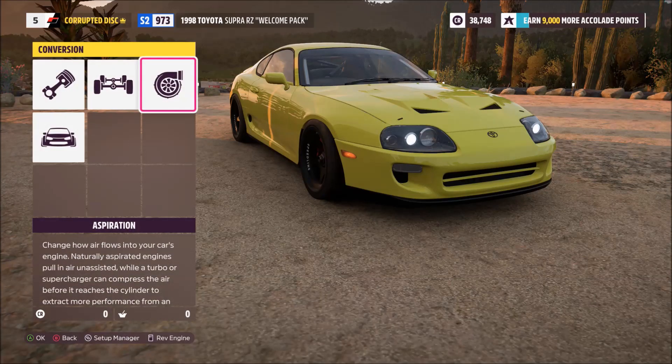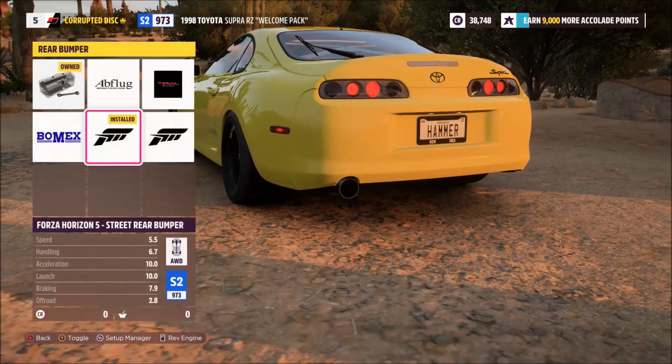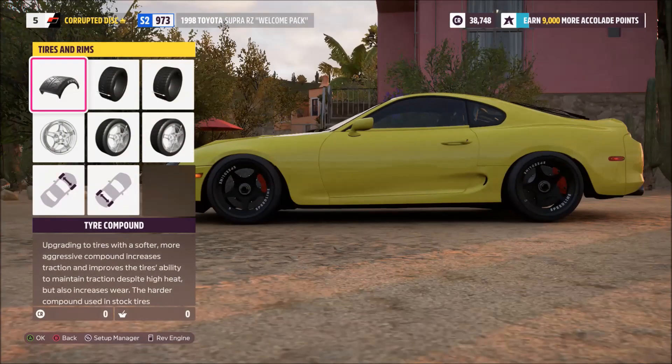As always, if you want to just grab this tune without bothering yourself, you can go into the game, click on Search for Tunes, search by the share code and input this code to find my exact tune. And of course, if you follow me within the game, that's the quickest way of grabbing everything before it even hits YouTube.